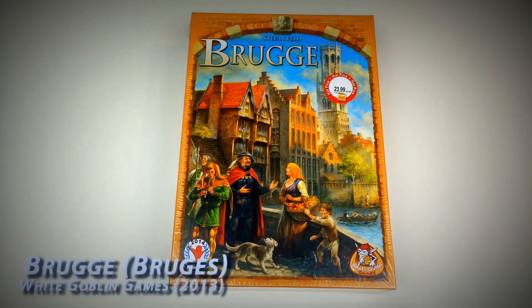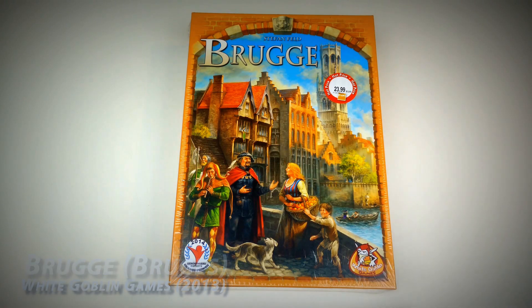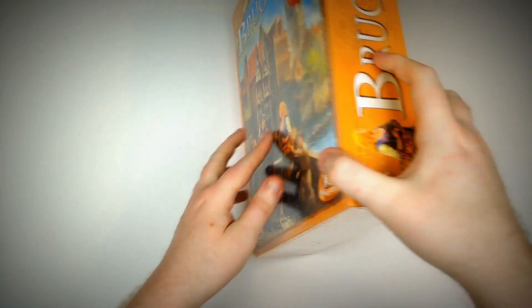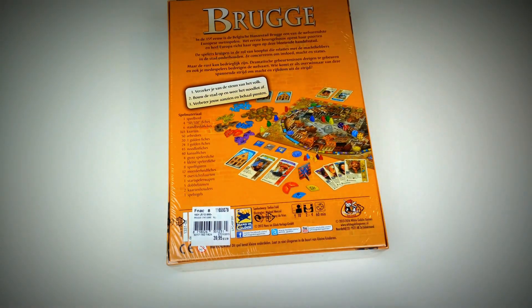What up folks! Today I'm unboxing Bruges by Steffen Felt, published and distributed by White Goblin Games. This is a game for 2-4 players that takes around one hour.